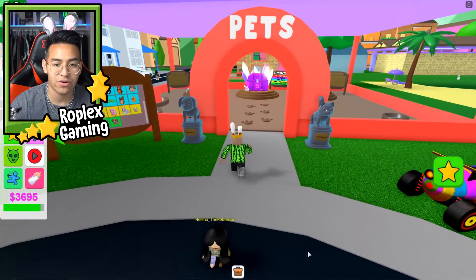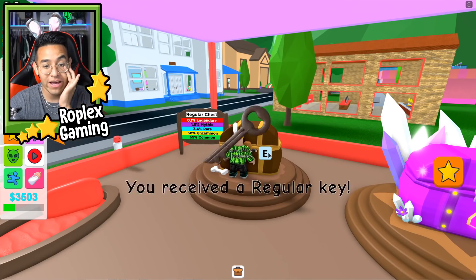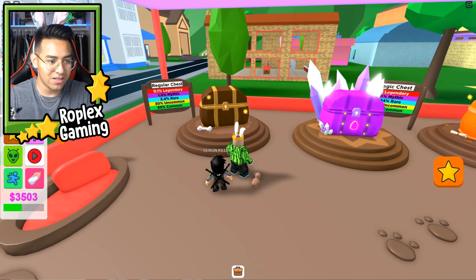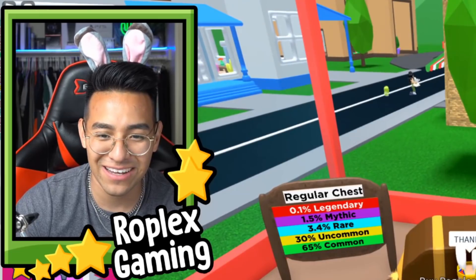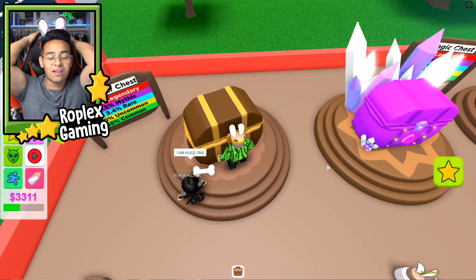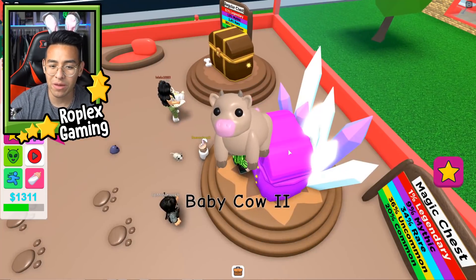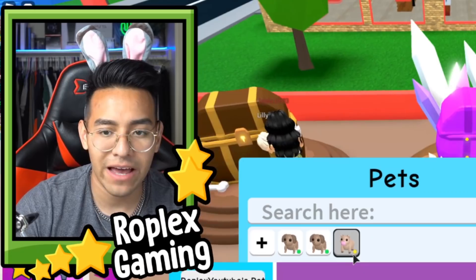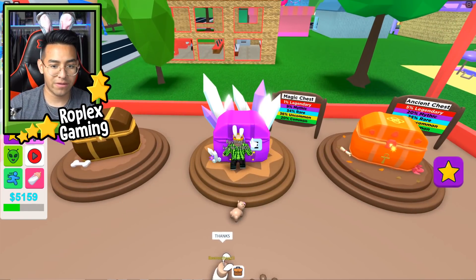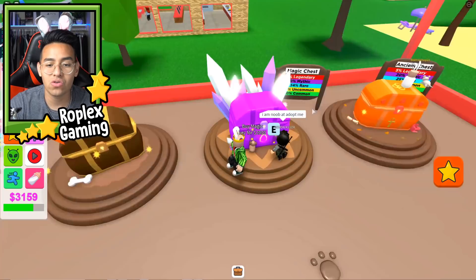Let's buy some pets — they have a magic chest and a regular chest. The regular chest costs 2,000 dollars. Let's open one — I got a regular key. I got a baby dog! Let's open another — another baby dog. Let's try the magical key for 2,000 bucks — come on, give me something cool! Baby cow — I feel like I'm getting nothing but common pets. That's an uncommon, I guess it's okay.